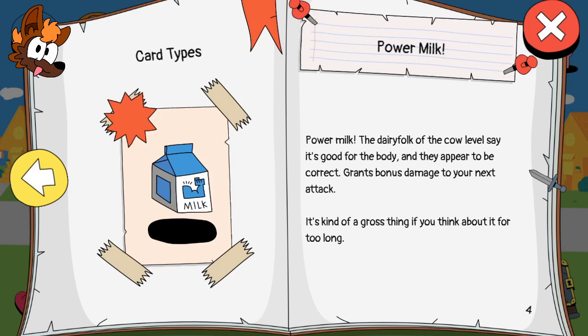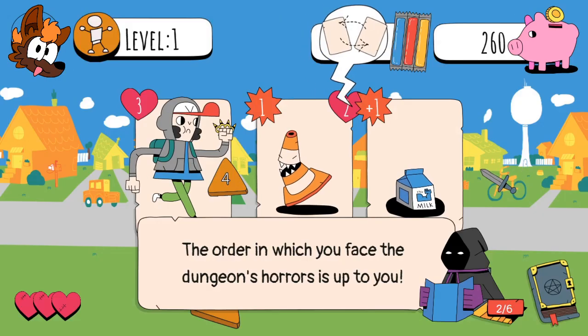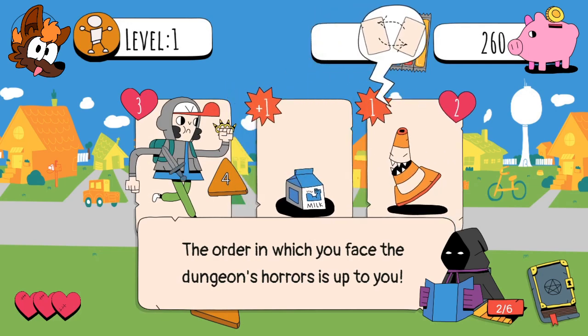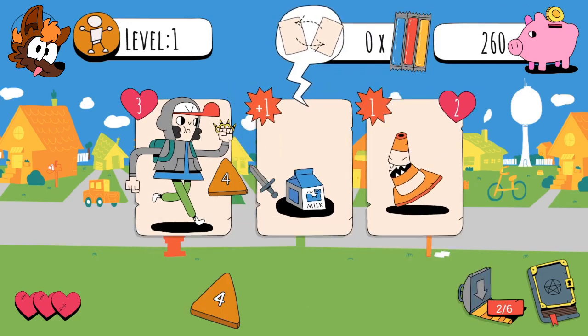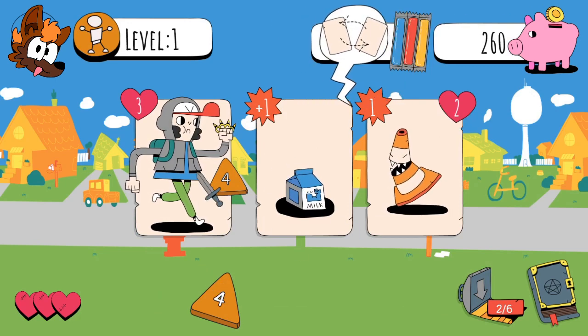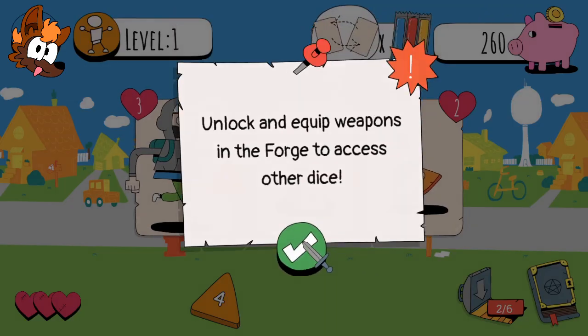Power milk! The dairy folk of the cow level say it's good for the body and they appear to be correct. Grants bonus damage for your next attack. It's kind of a gross thing if you think about it for too long. So power milk will give me extra damage. I'll move over, drink the power milk for a little bit of extra damage, and then boop them for the two.